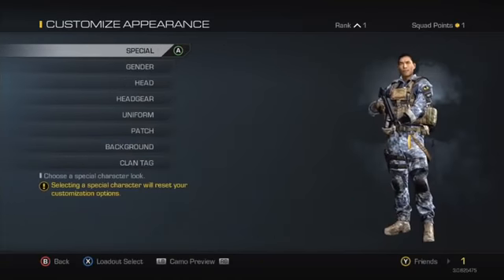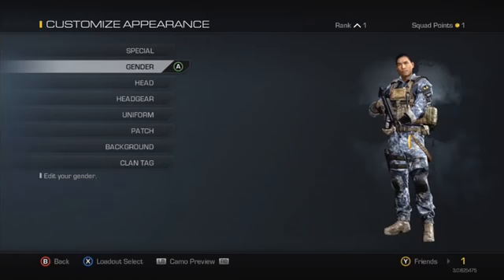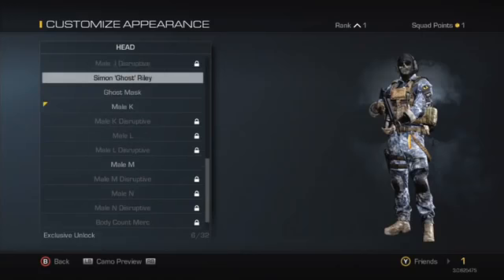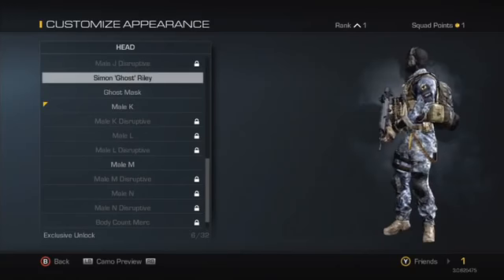So go onto your player and then when you click here, click X to customize the player, go down to the head and you'll scroll down to the bottom roughly about here and it says there Simon Ghost Riley mask.